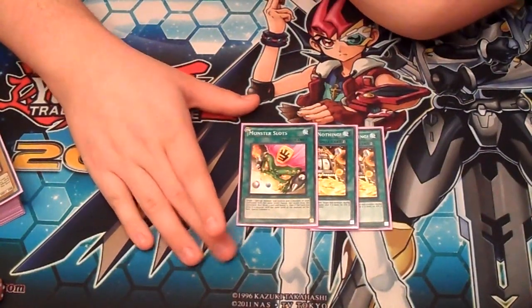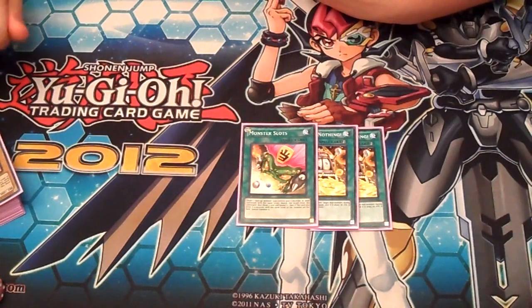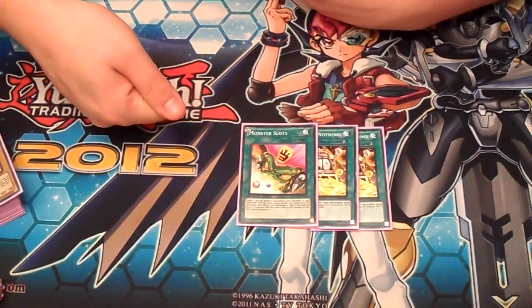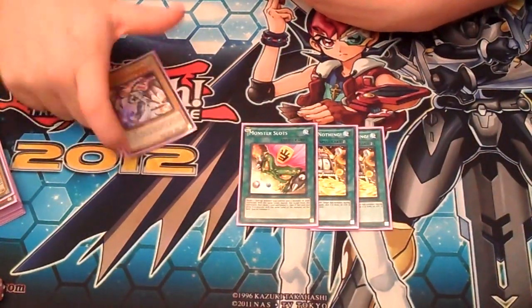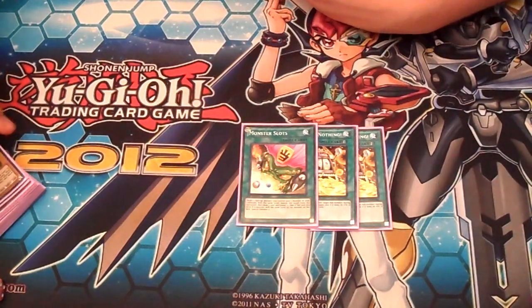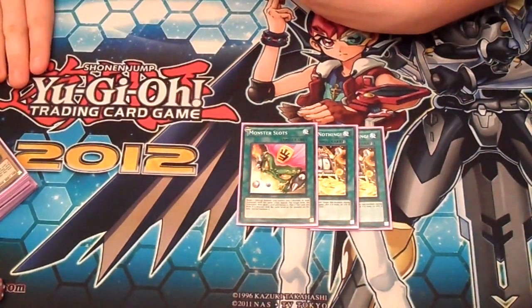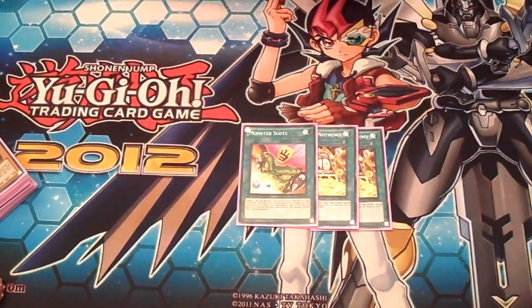One Monster Slots. Monster Slots is where you take a monster on your field, take a monster of the same level in your graveyard, banish the one in the graveyard, and look at the top card of your deck. If it's the same level, you can special summon it. In one of my games I got an Alexander Dragon off doing that. Let's say I have a Gagaga on the field and a level 3 in the graveyard — I can make Gagaga level 3 to try that. You don't always do it for the special summon; sometimes you just do it to draw the card.